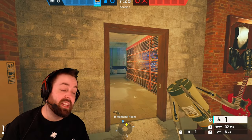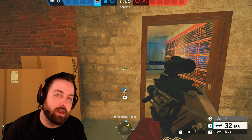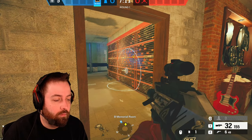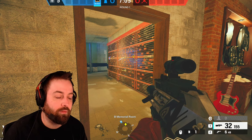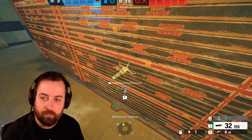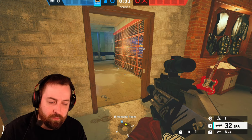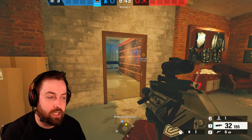Now let's talk about Kaid's utility — the Rtila Electric Claw. It's one of the only gadgets with a radius perimeter that will activate and electrify everything within it. If you throw it in the middle of three walls it will electrify all three walls. Unlike Bandit, who has to manually place a device on each individual wall, or Mute jammers which you can place in the middle, Kaid's claw can get three pieces of utility. You can also electrify barbed wire and shields.